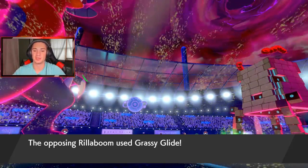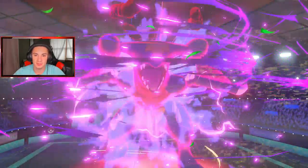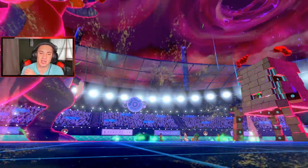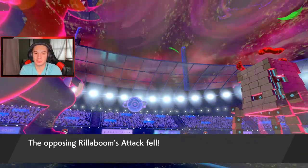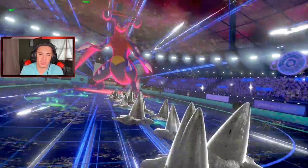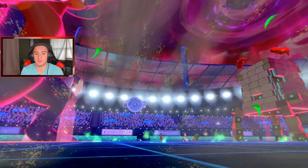Grassy Glide coming toward Milotic — we eat it. I might just swap and go into Flame Body. Let's get that attack drop — doing nice damage, bringing it down. Grassy Terrain means the Citrus Berry won't activate. Steel Spike popping out here onto Garchomp — that should be a nice tasty snack. Eat that one up! He gets the defense boost which is actually pretty huge — he's a defensive tank.